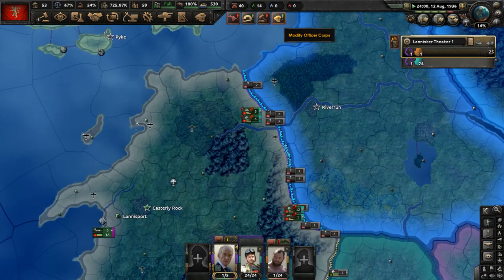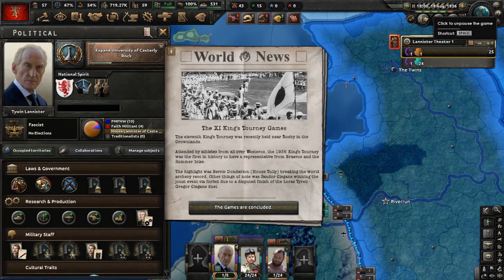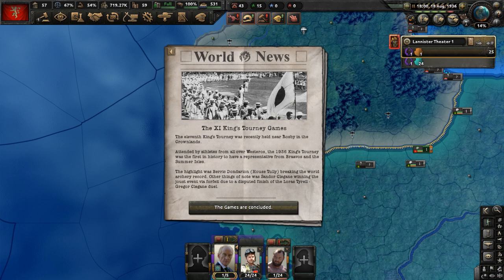We may continue onward to get five research slots in the tree. The XI Kings Tourney games have occurred — this is like the Olympics, using the same event picture as the Olympics in vanilla Hearts of Iron 4. The tournament was held near Rosby in the Crownlands, attended by athletes from all over Westeros. The highlight was Beric Dondarrion breaking the world archery record, and Sandor Clegane won the joust event due to a disputed finish between Loras Tyrell and Gregor Clegane.